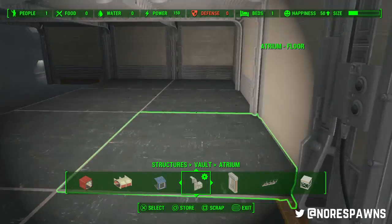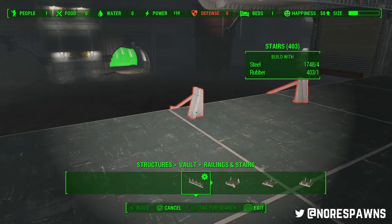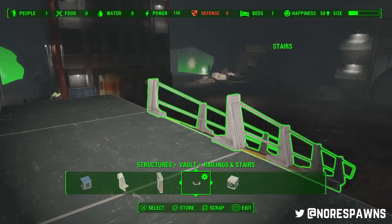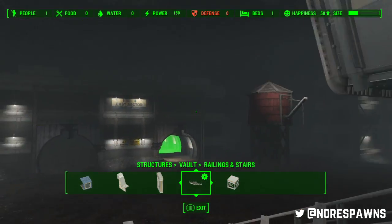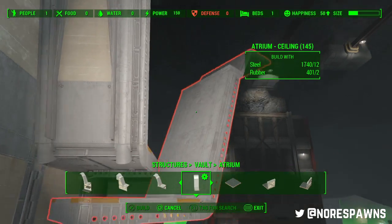So where do I have my stairs going? Let's put my stairs in first. The railings are a pain too, but you get them eventually. So this is going to be the top floor of the atrium — the atrium is going to have two floors. But you can already see how we're approaching that boundary, so I'm going to be conservative with how big my atrium actually is.